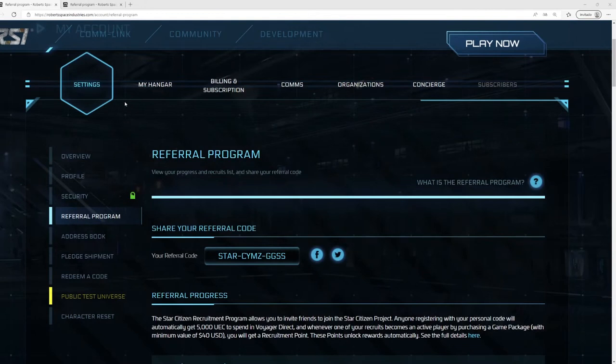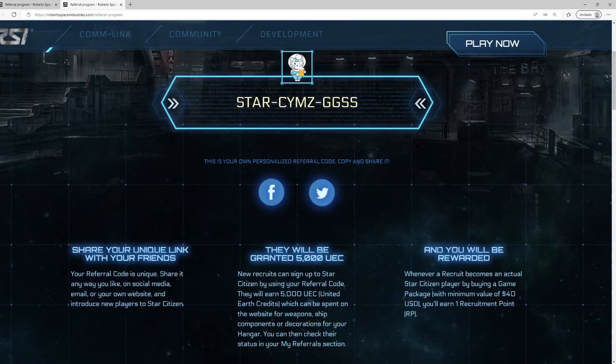The referral code is an optional code that you can enter when creating a new Star Citizen account. This code will give benefits to you, and it will also give benefits to the person who gave you the code. If you use the referral code when you create your account, you will receive 5,000 UEC free credit worth $5 US dollars, which you can use to buy ship components, weapons, and hangar decorations.